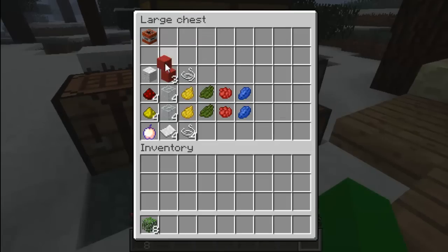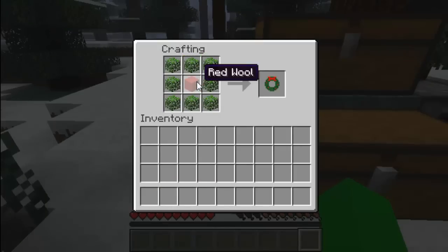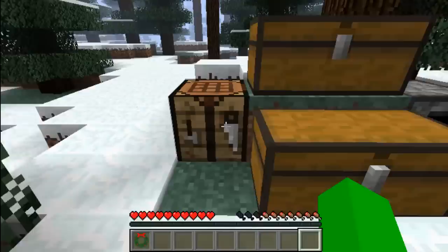We're going to create a wreath now, like a Christmas wreath or whatever you call them. This is very simple — just leaves and some red wool — and there we have a Christmas wreath.